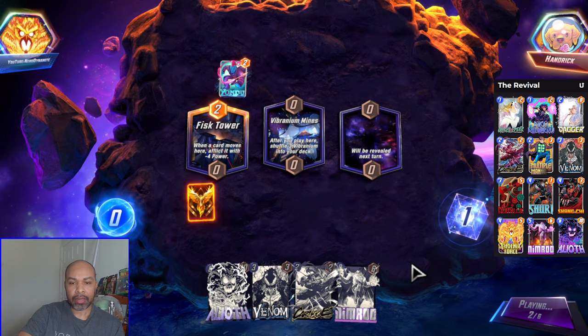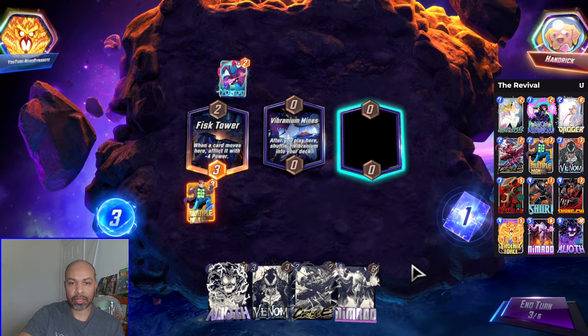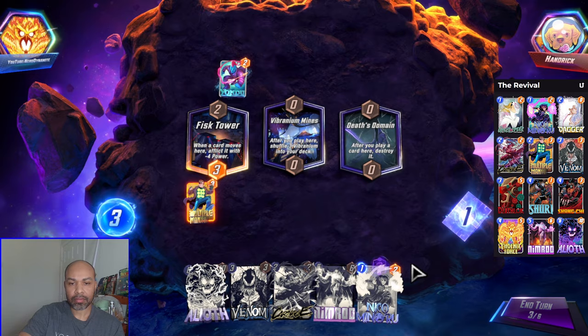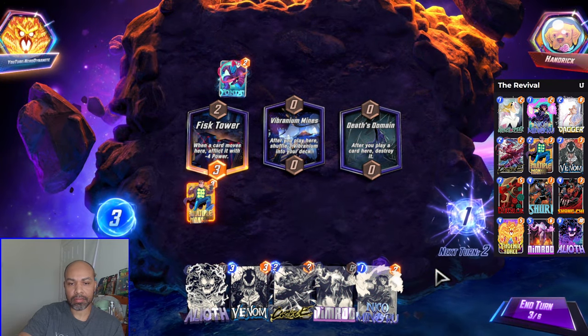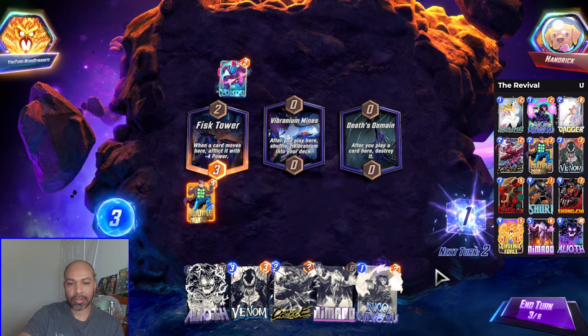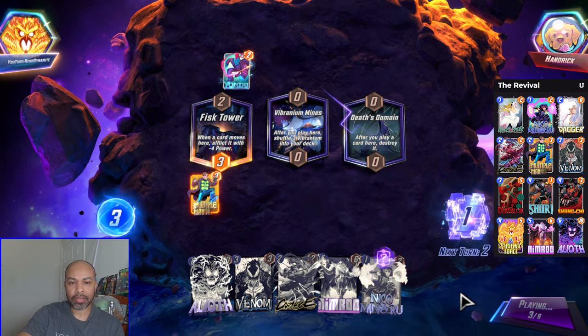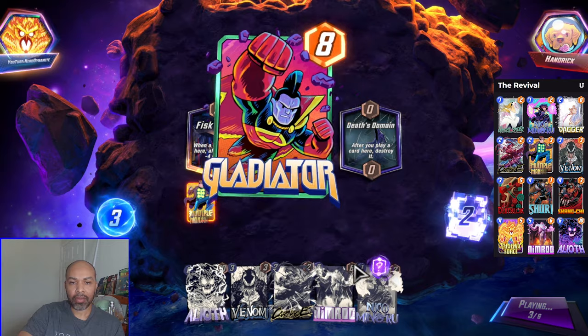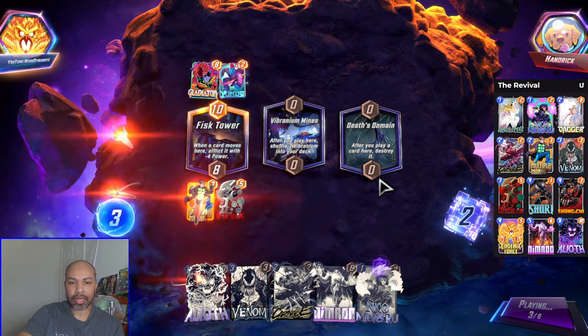Unless I 50-50 it. But we will play Multiple Man down here just in case — maybe I do decide to 50-50. I am so tempted to stay here. I'm going to stay through the snap, with Death's Domain and Nimrod. If this pulls back my Phoenix Force... No Shuri for me.